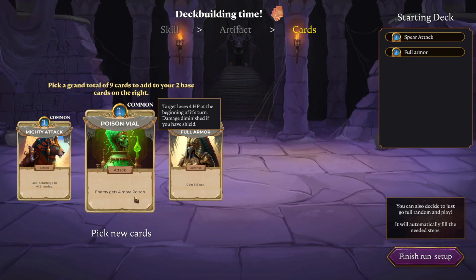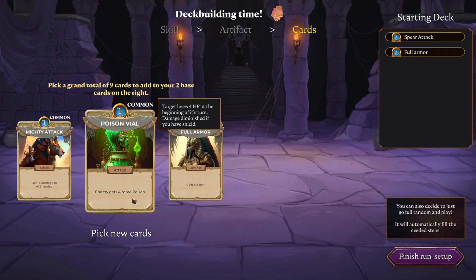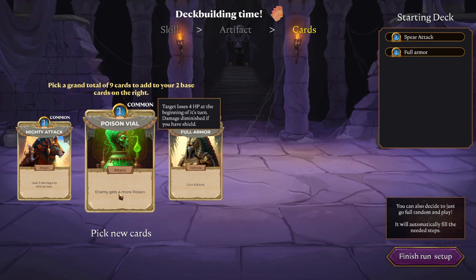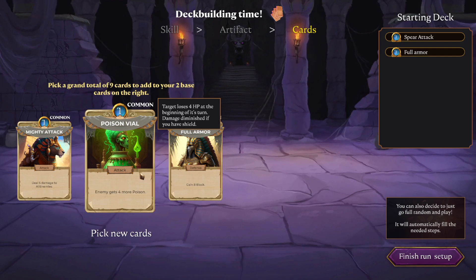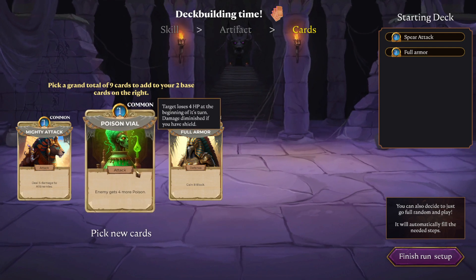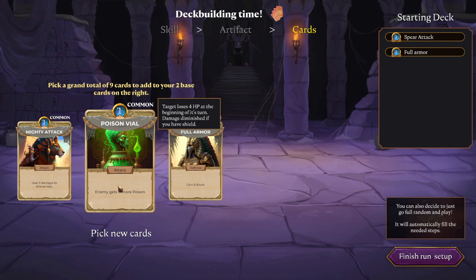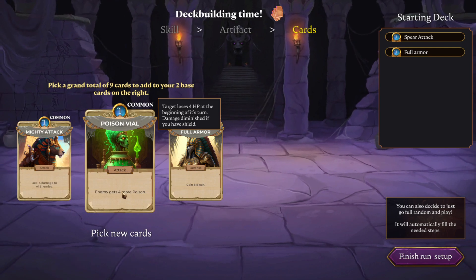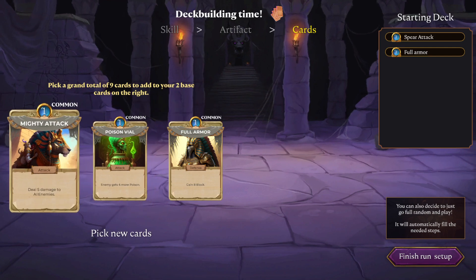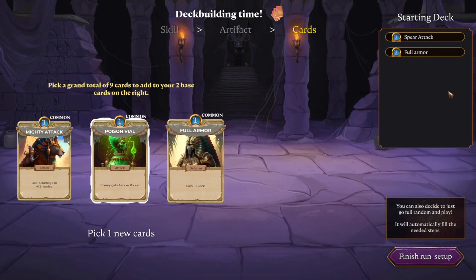Enemy gets four more poison — target loses four HP at the beginning of its turn, damage diminished if you have shield. Poison vial: enemy gets four more poison. So this is not quite clear — this attack states 'enemy gets four more poison,' which implies the enemy already needs to have poison before the poison vial works. Or is it just that even if the enemy doesn't have poison, I can still apply four poison? I think it's meant that I do apply four poison, but the wording isn't quite clear.